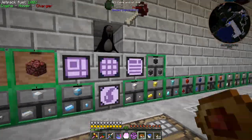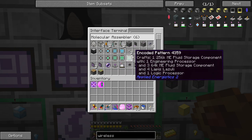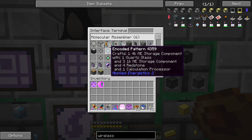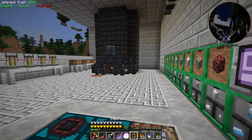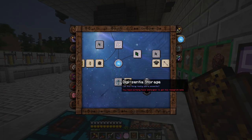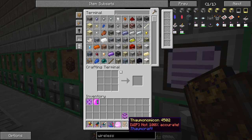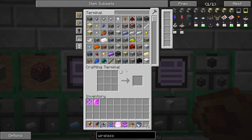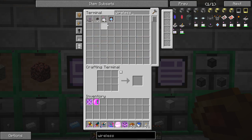All of our crafting machines downstairs have been upgraded with acceleration cards. I've been making a whole bunch of patterns: fluid storage patterns, all the different regular data storage patterns. There are even storage components for Thaumcraft stuff — we'll look at that in the future once I unlock the research. There's also Digitial Essential Storage here that we'll definitely be doing eventually.